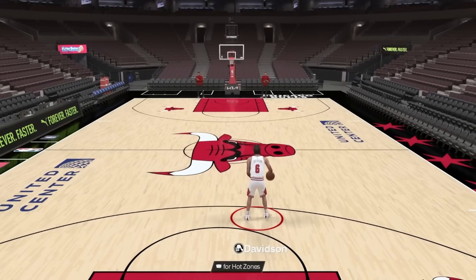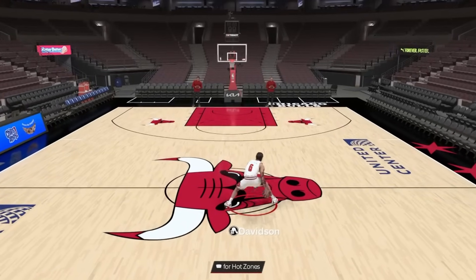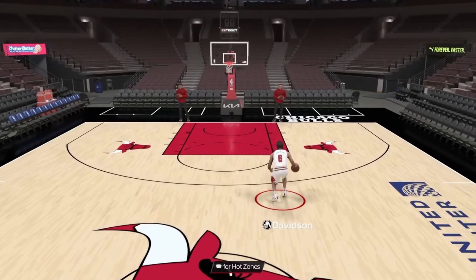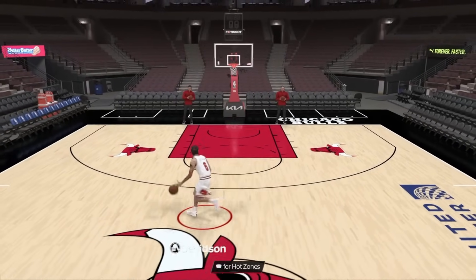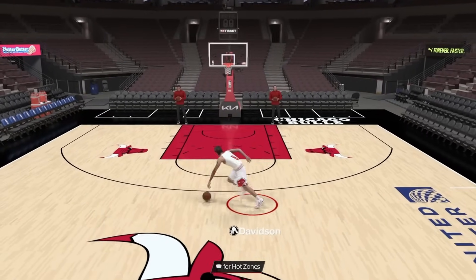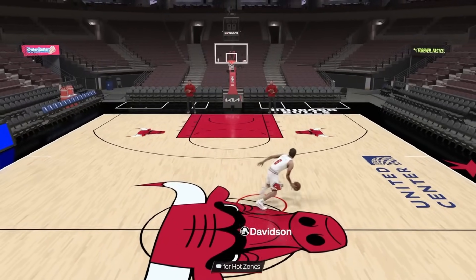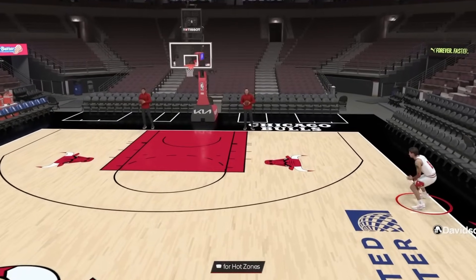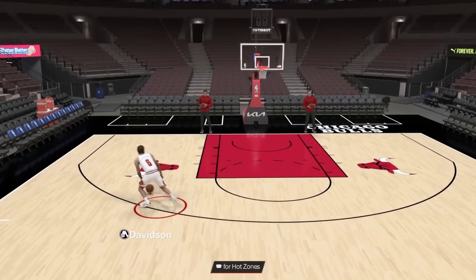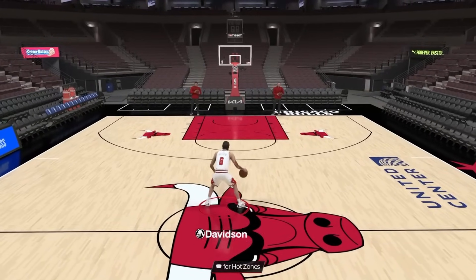I want to show y'all what these dribble moves look like — I went for something super fast. First you got all the standstill combos: the tween tween, you got the Curry, you got it all. On top of that, the 2K22 Trae Young crab speed boost is back in the game and it looks super overpowered. There's also this new cheesy left-right misdirection move — see how fast it is. It'll most likely get patched but it's op stuff you're going to want to use to get your first wins in park.